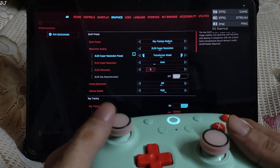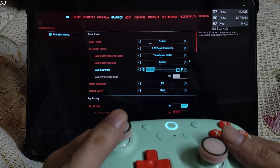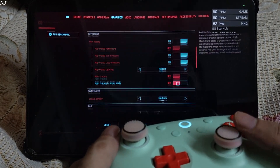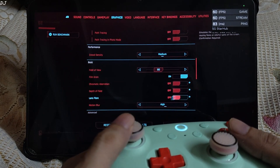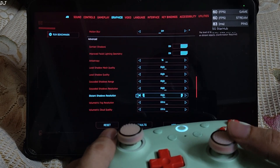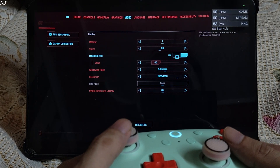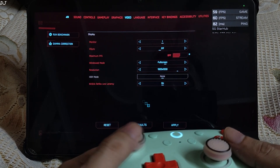I am using the ray tracing medium preset. Upscale is set to DLSS using its Transformer model, quality preset. Softness set to 0.3. Frame generation disabled — it increases latency. Ray tracing effects are enabled. Disable post-processing effects like chromatic aberration, depth of field, lens flare, and motion blur. The rest of the settings are left as they are — high to ultra. In video settings, disable the FPS cap. Resolution 1920 by 1200 pixels. Reflex on, Vsync off. Apply.